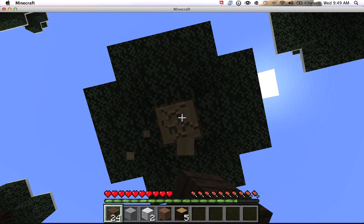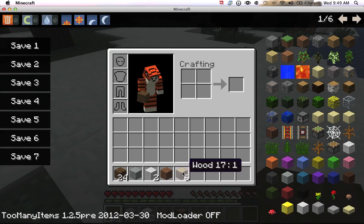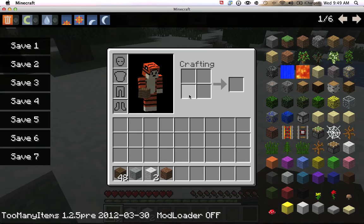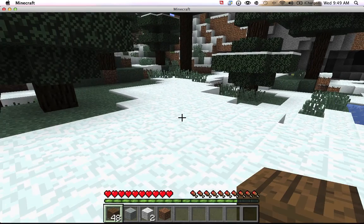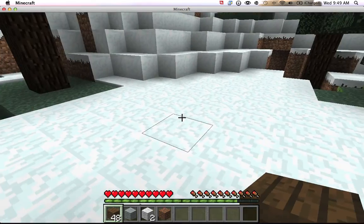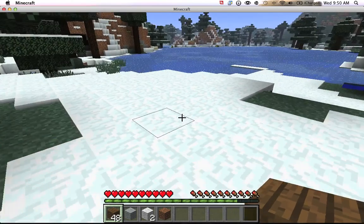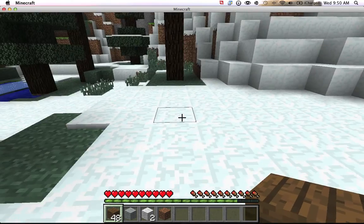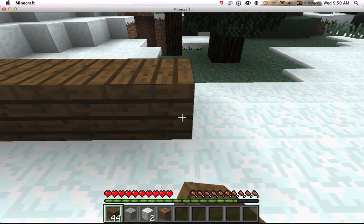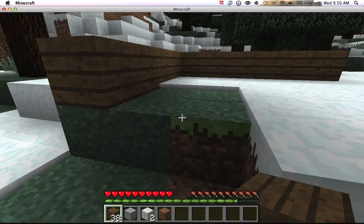Alright, so we need some more wood, because we need to make probably like a three-high house. I don't have any tools yet because I haven't made a crafting table, so I'm going to have to get all this wood and then turn it. I hear a zombie. Sorry, tree, I really don't like having to do this — to mutilate the trees — but you do have to, for the sake of minecrafting.